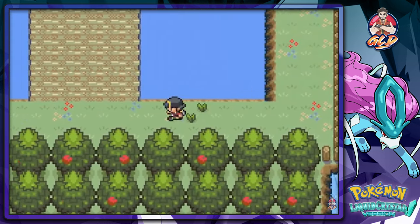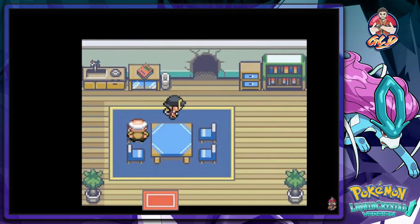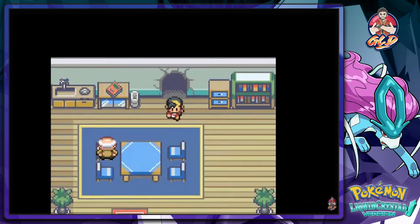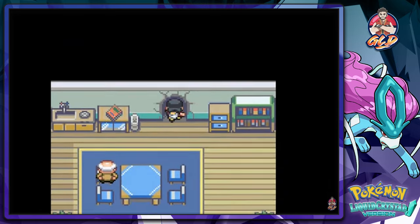Let's pay one more visit to Bill's grandpa and grab a few more TMs. Actually, let's go in there. I thought he was just gonna let us in, but no. He gives us a shovel and we're gonna try and find some more TMs.